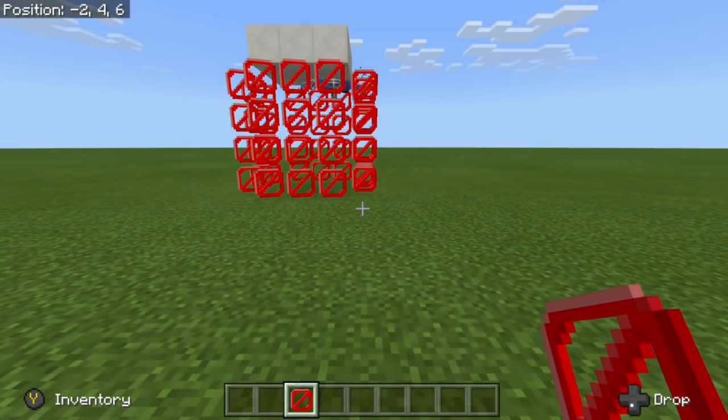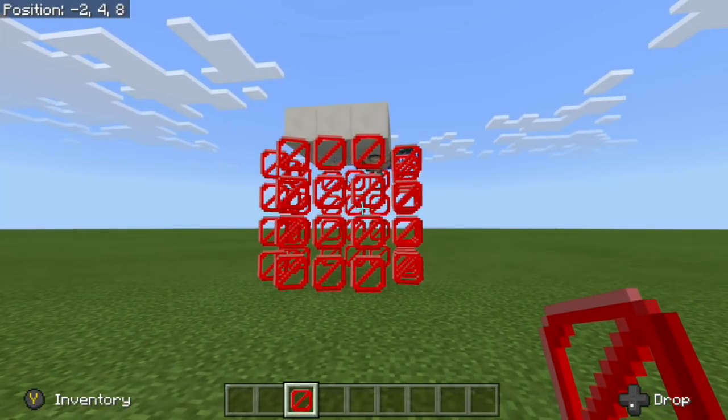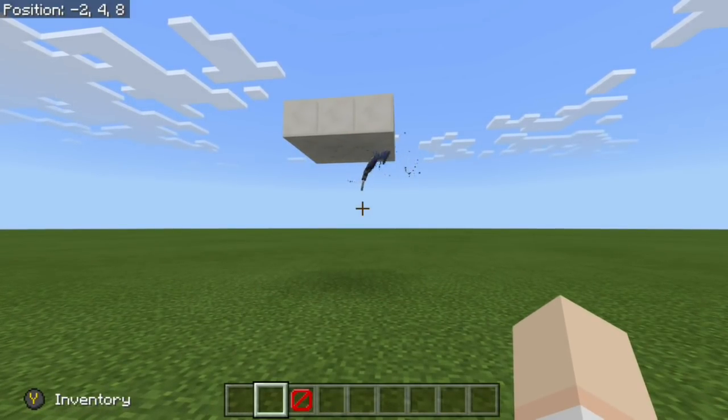That is a very useful feature, only possible using the Phantom Membrane. Now the next new feature is the barrier block. You can see right here I am keeping this Phantom contained by using barrier blocks.